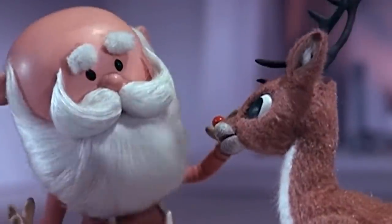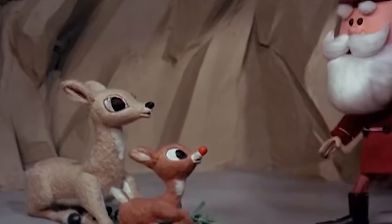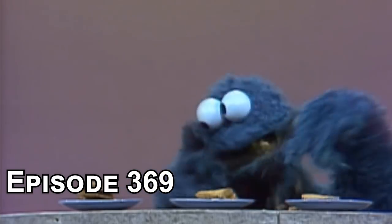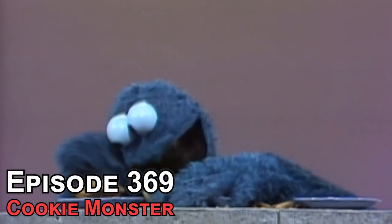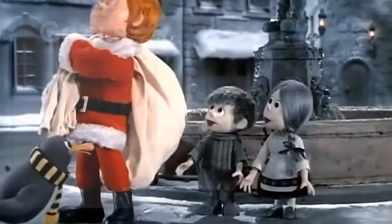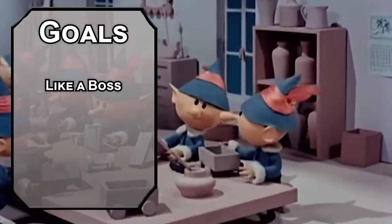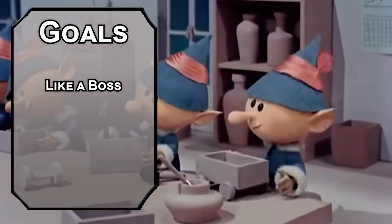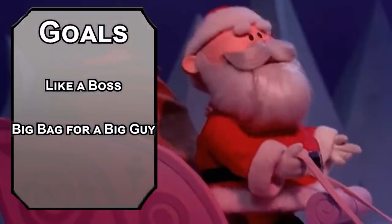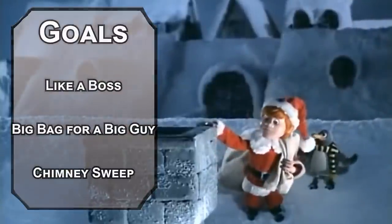You're only allowed to watch this video if you've been good this year. Every time you make me put True Strike on a video, you get another lump of coal in your stocking. We'll start off with the big man, since he is the boss after all. Our first goal is getting tiny assistants who will help us make tiny toys. Next, we need a giant bag to hold enough toys for the children of the world. Finally, we need to find a way to slide down a chimney without getting stuck and roasted.